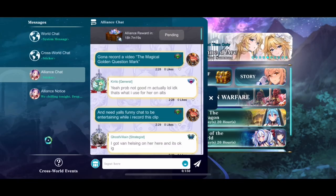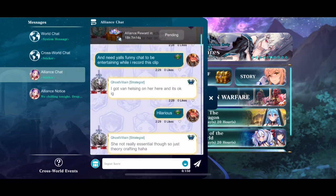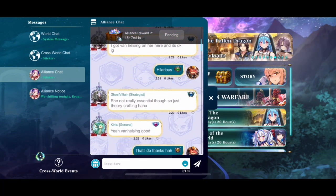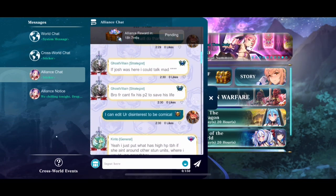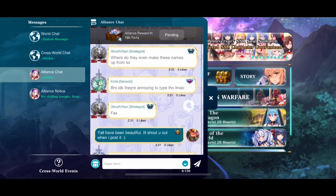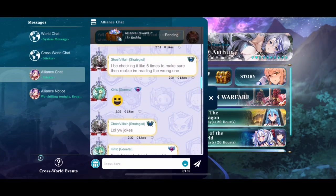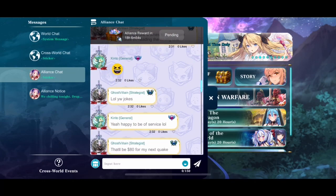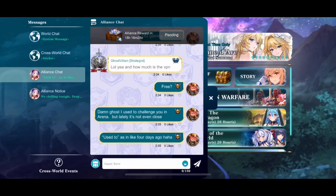And now for another one of my personal favorites. If you open your chat menu on the bottom left, you can click that cross world event button. Just click the button on the bottom left — it'll open a menu that shows you how the cross world events work. If you scroll all the way down, it'll show you all the specific servers that are currently in your cross world events, which includes War of the Realms and your cross world chat and stuff.